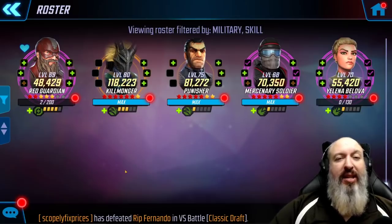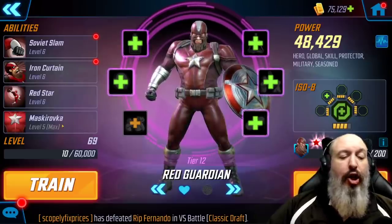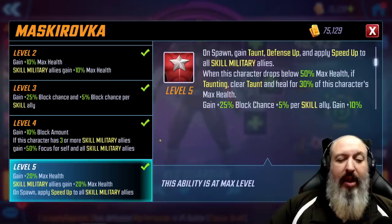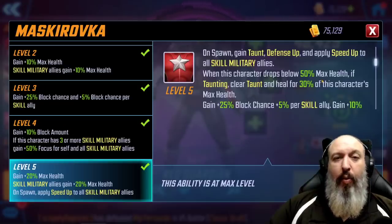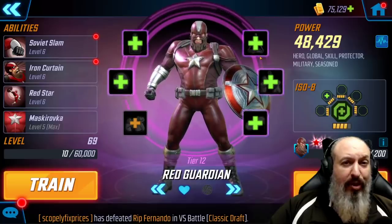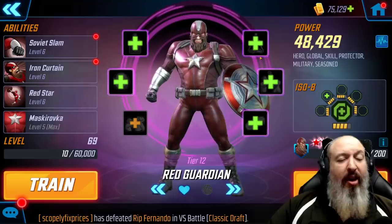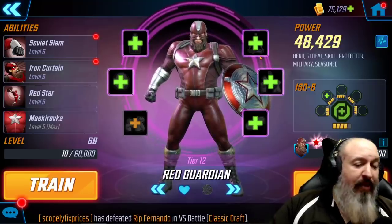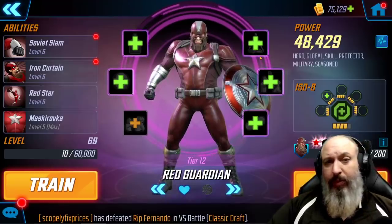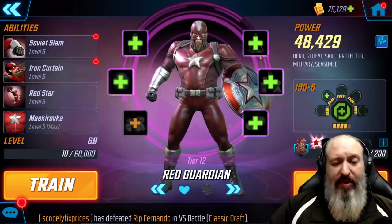Let's talk about some of the T4s on the team we're really going to start recommending. First, if you're going to use this team, you're going to want the passive from Red Guardian. Not only is it bonus health, more importantly it is the speed up for the team — this is an absolute must. It'll probably be on our list this month for top five T4s in the game. If you're using that as a team, using it partnered with Yelena, it is absolutely vital that that occurs.